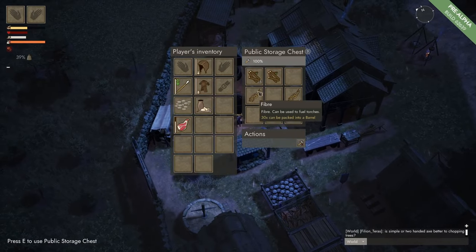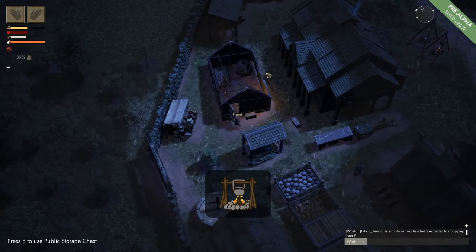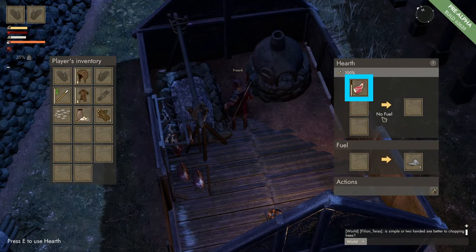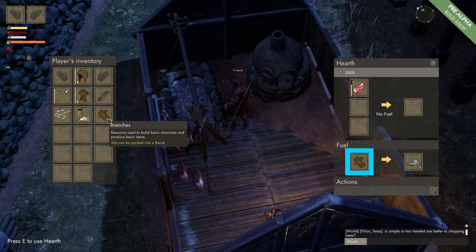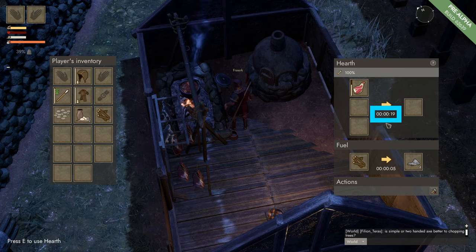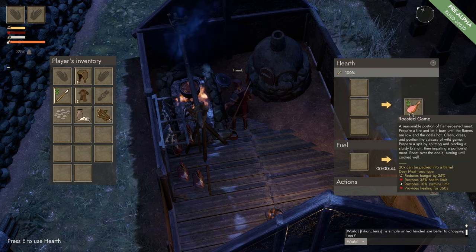We can also come to the cookhouse, grab some fuel, and go towards the hearth. Press E to open the hearth, right click on the deer meat so it goes into the production panel, and put some fuel into the fuel panel. We can see that it takes 1 minute and 15 seconds to make roasted game in the hearth. This does not change anything on the stats of the roasted game.